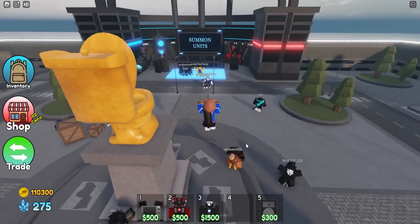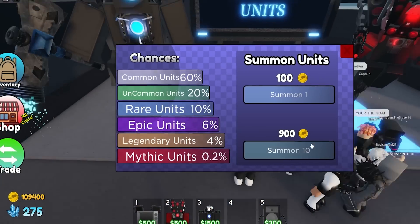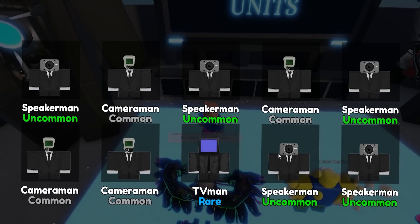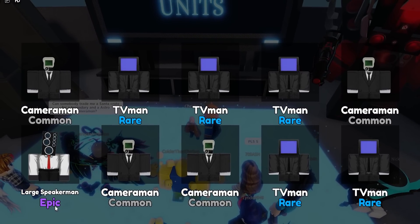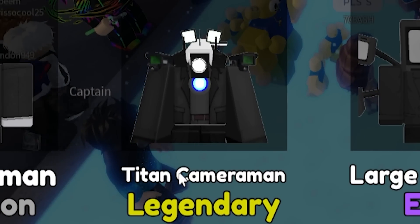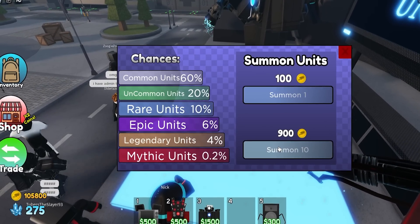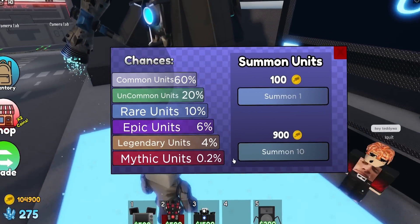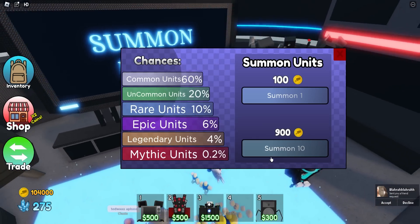Let's see if we can get some units. We're only getting rares and commons — they need to add a lucky boost. Finally got an epic, that's something. We need at least a legendary or a mythic. We got a legendary — the Titan Cameraman! He's really OP for a legendary — way too OP just to be a legendary. He should at least be a mythic, and something weaker should fill the legendary slot.